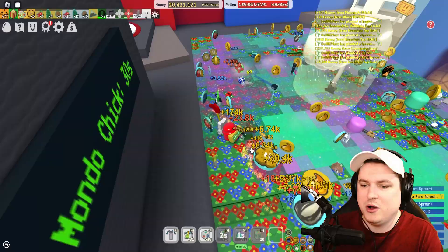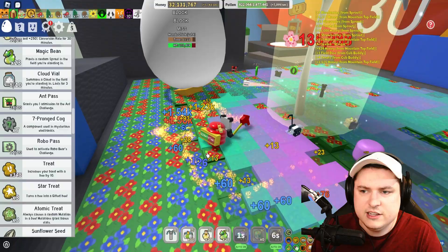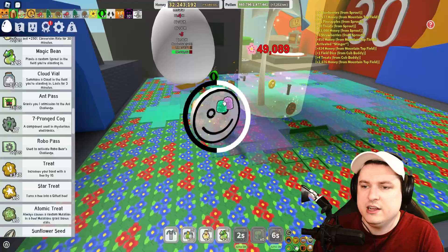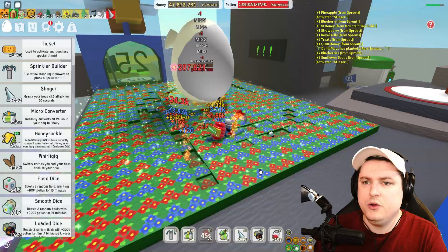We got ourselves all the honeys and all the treats as well — I'm just spawning stuff. This is a silver one! Okay, I think we just have to go ahead and let my bees do the work because right now they're doing a lot of damage. You can see the HP is going down faster than the timer. So as long as I don't die, I should be good. I'll catch you guys back in just like 10 minutes when hopefully we defeat this Mundo Chick — I've never defeated this, so it will be interesting.